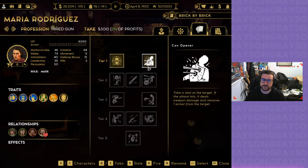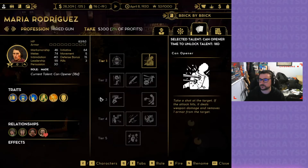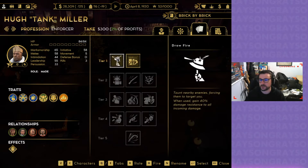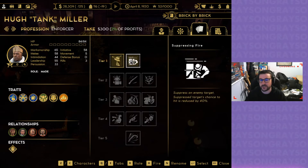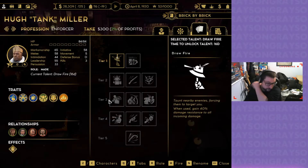Take a shot at the target — if the attack hits, it deals weapon damage and removes one armor from the target. I like that. Let's move over to Hugh, the tank. Taunt nearby enemies, forcing them to target you; when used, gain 40% damage resistance. Suppress an enemy target — suppressed target's chance to hit is reduced by 40%. That's good as well. Let's go with withdraw fire — make him an actual tank. Hot damn, love it.